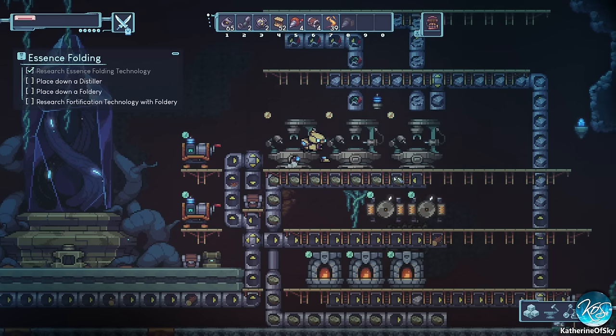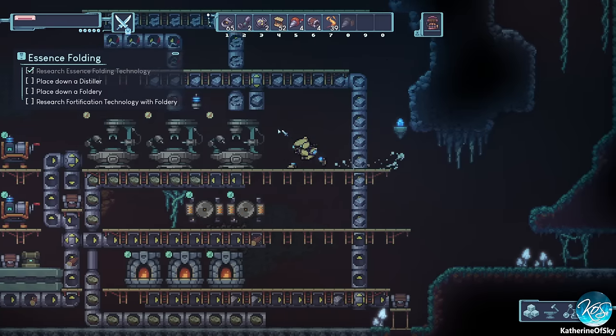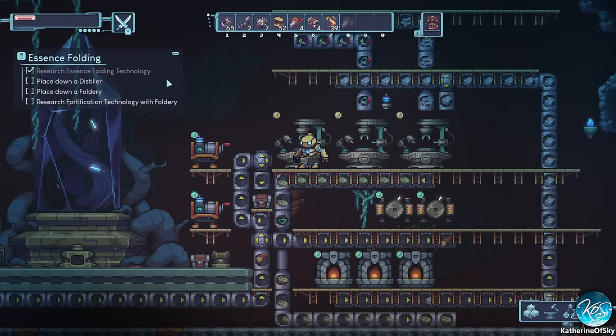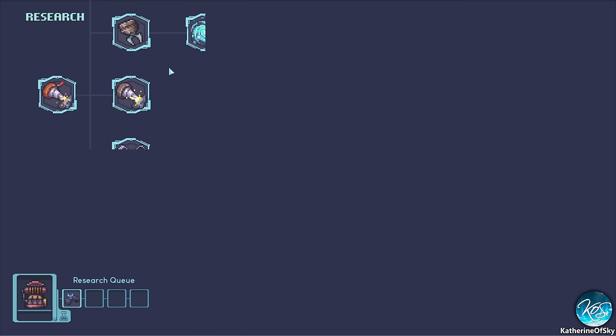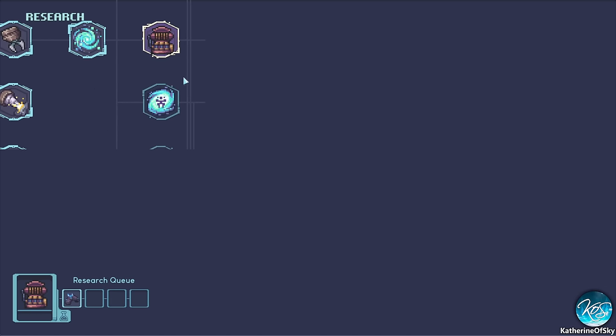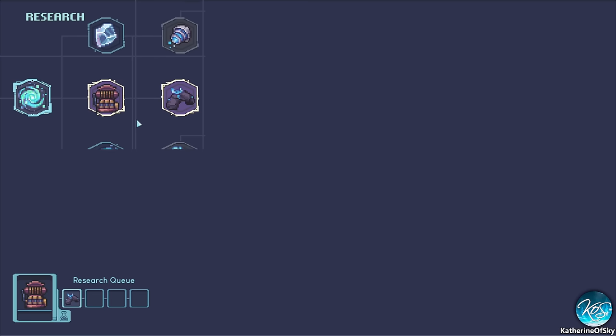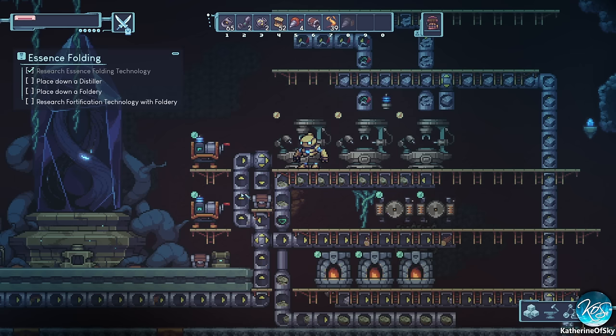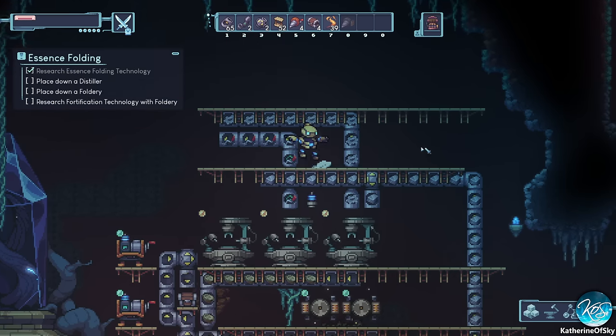Greetings and welcome back to AutoForge. I'm Catherine of Skye. In the last episode we were on the cusp of making science properly — making it the new way. There are some known screen issues being worked on. We need to get mechanical essence and that is what we're going to start building here shortly.